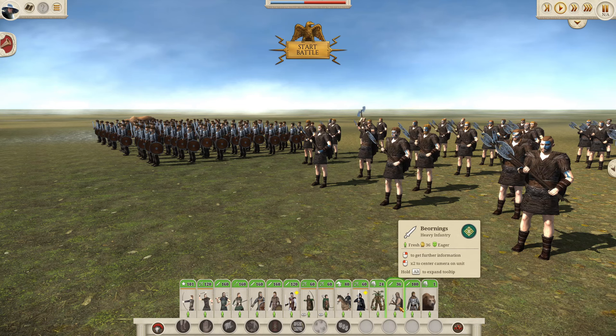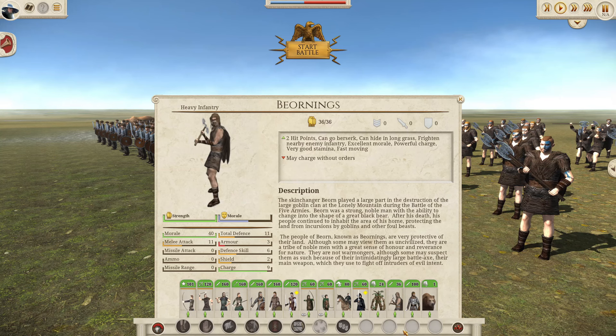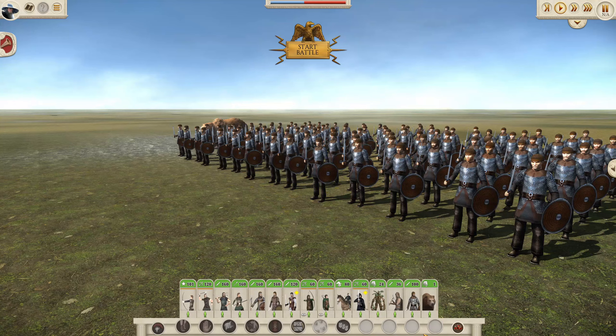The Bjornings, like the previous two units, cannot be recruited but appear randomly in the settlement of Bjorn. These are Berserker units, so they have naturally high attack and morale but very low defense, making them vulnerable to missile fire. And they can go Berserk. Pretty strong units, but just bear in mind the vulnerability to archers.